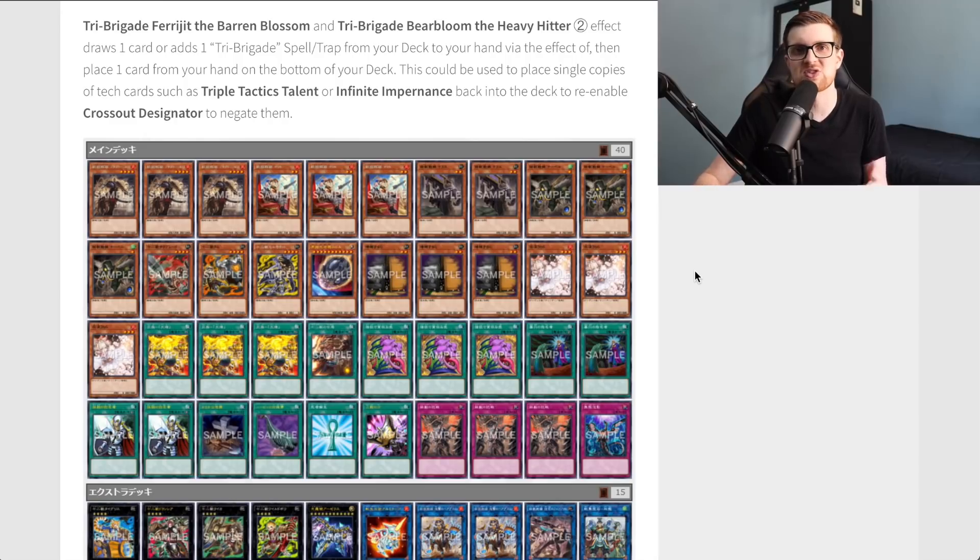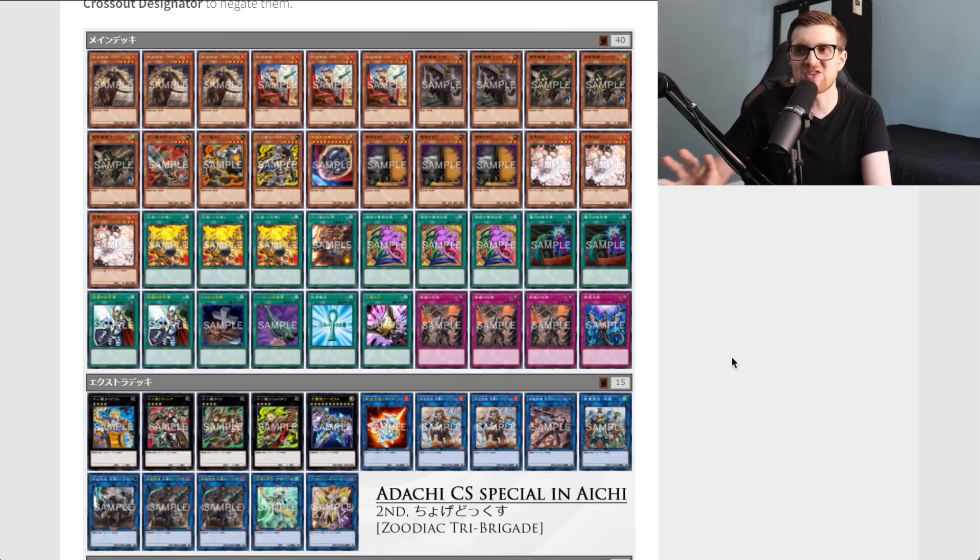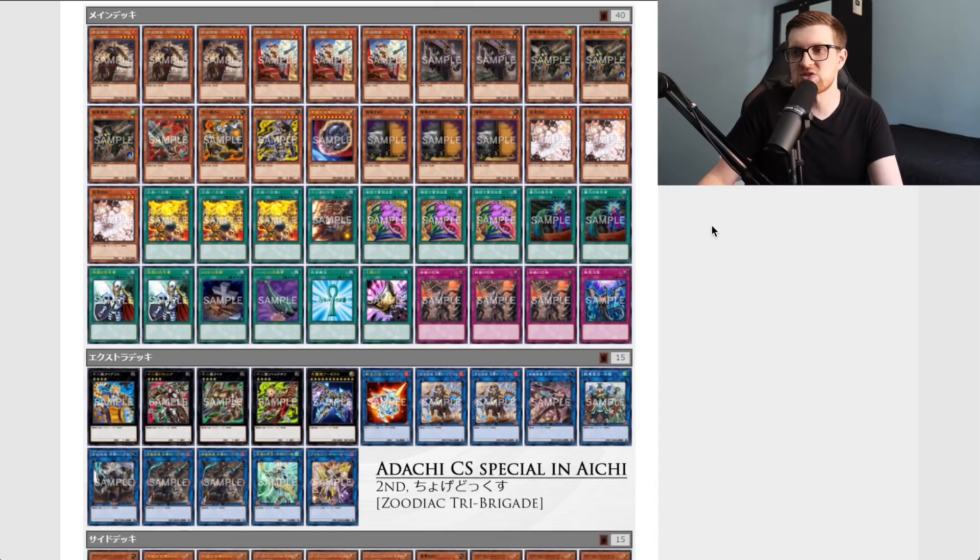Not only can you put back something like a Sci-Frame Driver if you don't want it in hand — if there's a card that doesn't fit the situation, use Fairy G or Bear Bloom to put it back and get a new card. Especially if you're trading that card out for a Revolt, that's a pretty fair exchange. I like the Zodiac component here because it gives the deck stronger viability going second, adding cards like Zeus and Drident, and allows you to bait out some cards with one half of the deck before switching to the other.